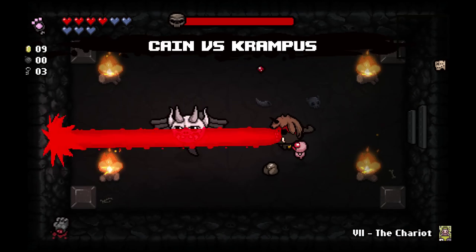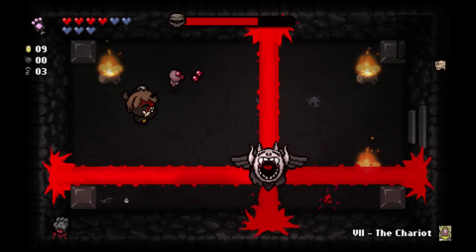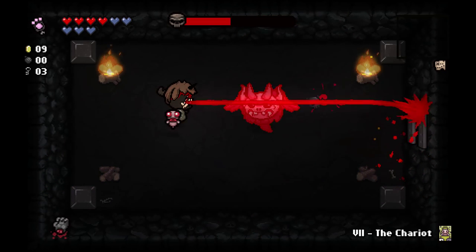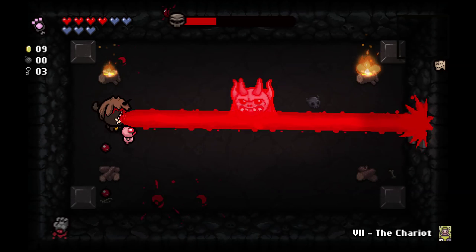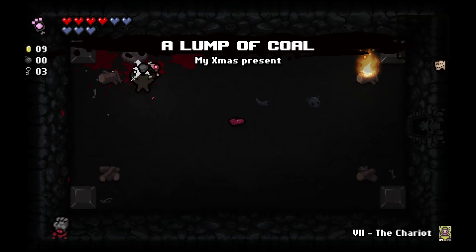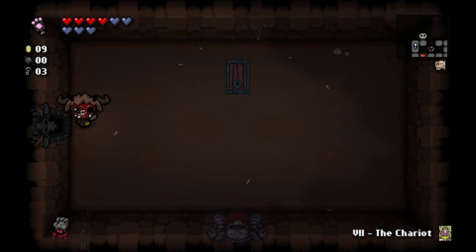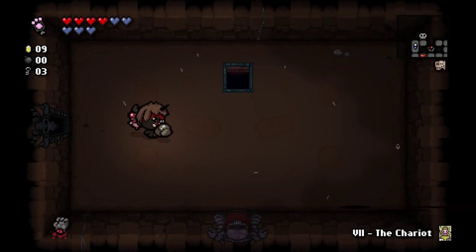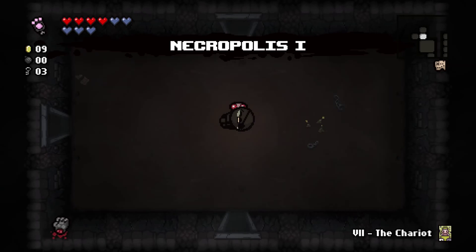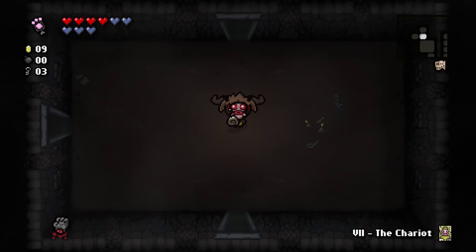I really want Lump of Coal here, not Krampus' Head — which of course means I will probably get Krampus' Head. Oh no — okay, I got Lump of Coal! Usually what that does is increase our tears' damage based on how far they move away from us. However, with Brimstone, I think it's just a straight damage up. So it's pretty good — not too shabby at all.